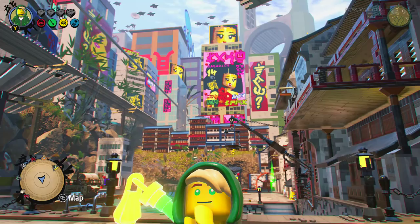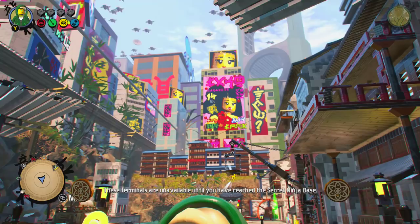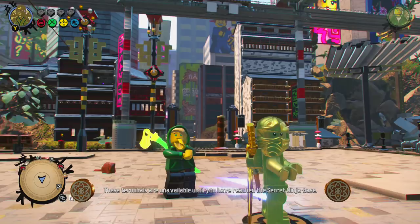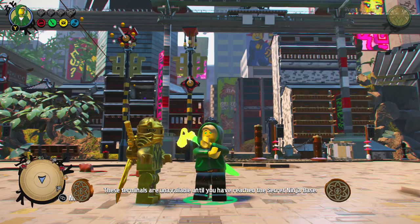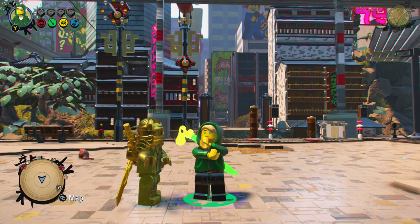It's very difficult to get the camera to cooperate. So, with the Gold Ninja — there he is — the last two characters that you will unlock in this game: the Gold Ninja and Lloyd in Hood. This is the best way I can manipulate the camera. There they are.